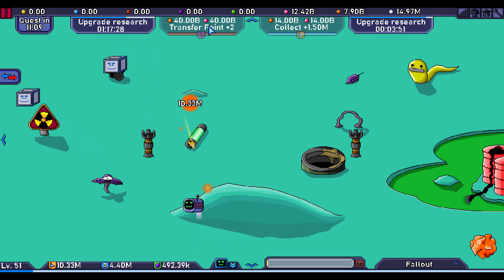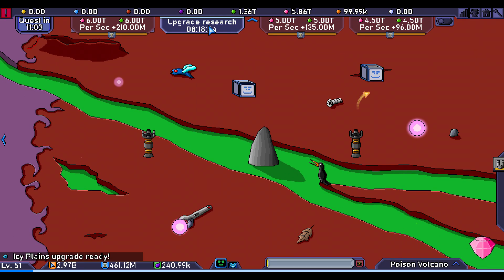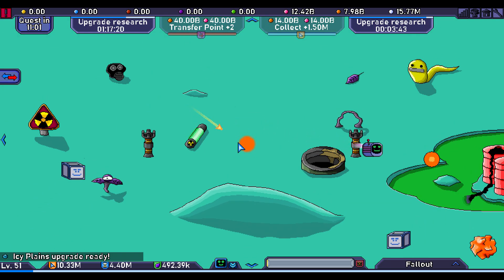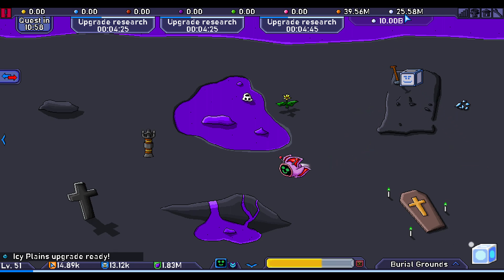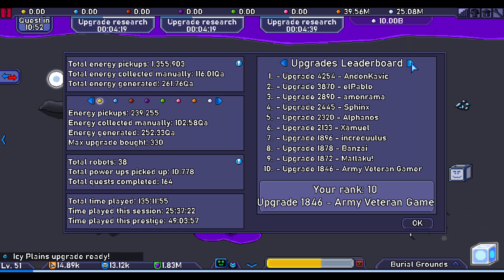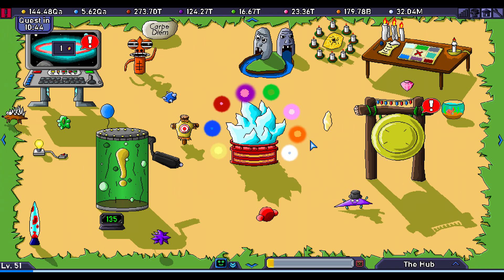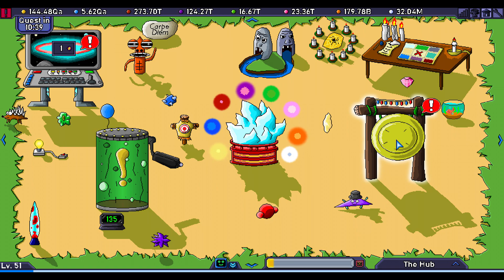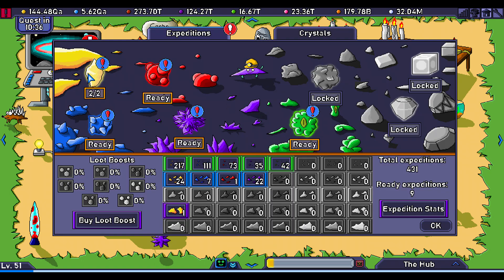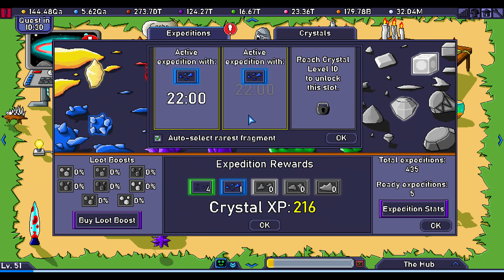Okay I think we can go to the hub now. Here's the transfer point I was talking about - capacity is what I'm looking for. The transfer point is of course important; in this case it's a bit slow, 100,000 at a time. I think I might be getting close to ranking up. Normally I would be sort of ready to prestige but let's take a look at the expeditions - let's finish those.